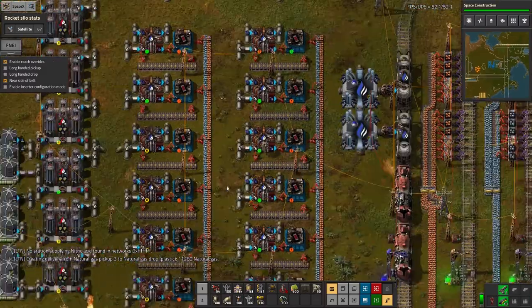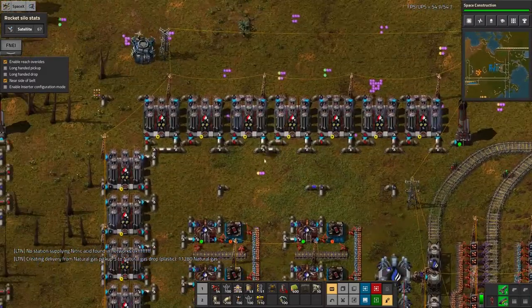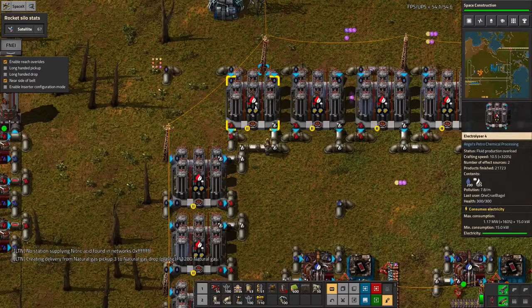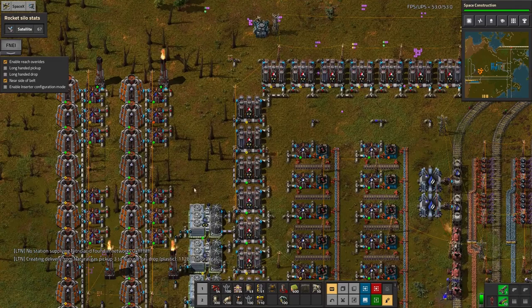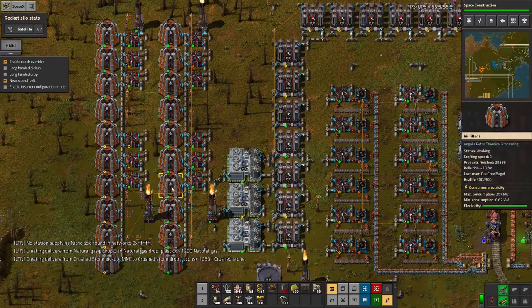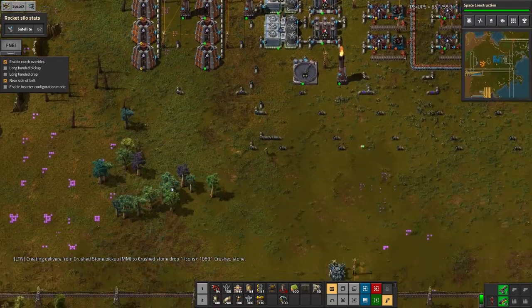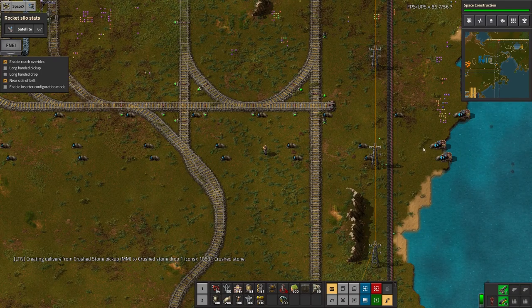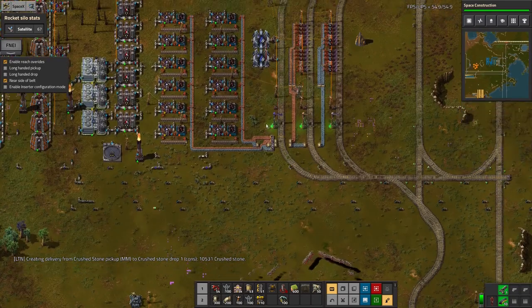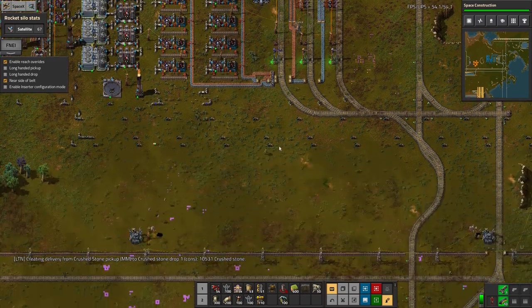On the subject of modules, I've been running around putting lots of speed modules in up here because for some reason I can't put productivity modules in these - but that's okay because they're just running off water and air as input. The phasing through pipes is only slightly reliable. For the ammonia, I've ended up putting in extra pumps along here because I wasn't getting water in quickly enough, but I've now got a decent supply of ammonia.